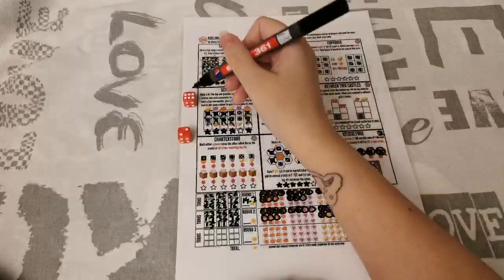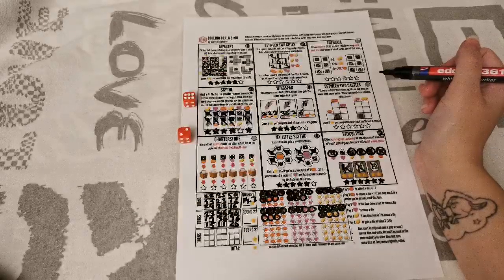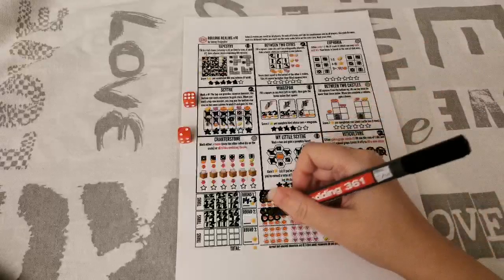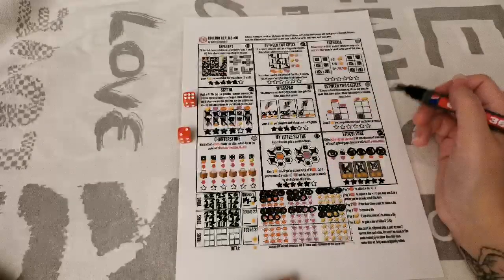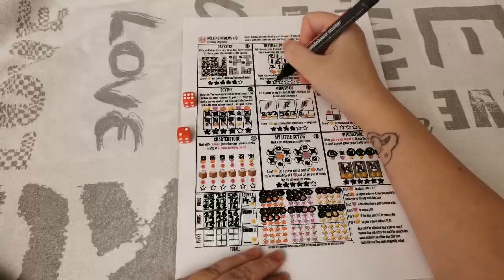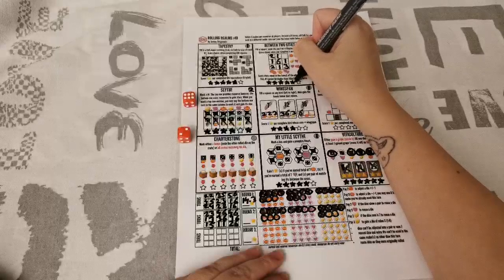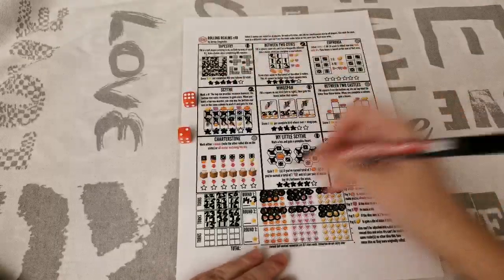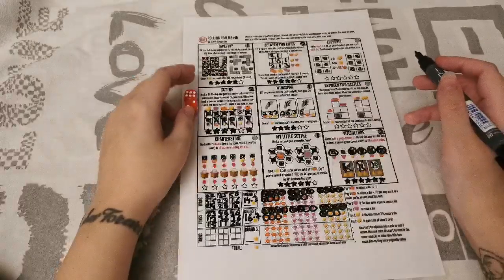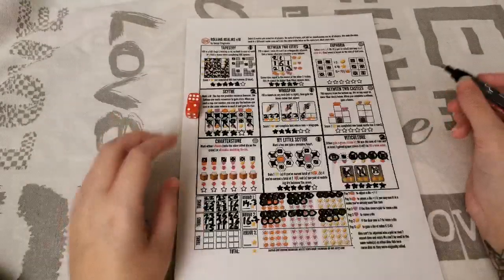I have 7 resources left, so 0.7 bonus. Scoring: Between Two Cities scores equal to the lowest of the other two realms. Viticulture is 6, Sight is 5 — so the lowest is 5, meaning Between Two Cities also scores 5. That's 5 plus 5 plus 6 equals 16, plus 0.7 for resources: 16.7. This is looking like a really high-scoring game. Remaining for round 3: Euphoria, Between Two Castles, and Charterstone.